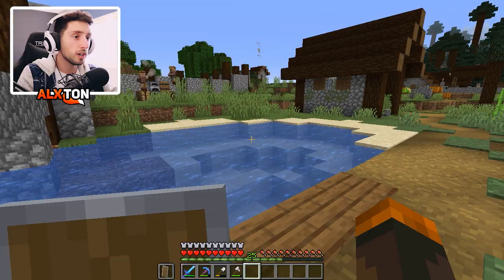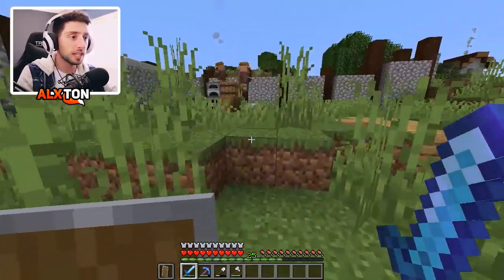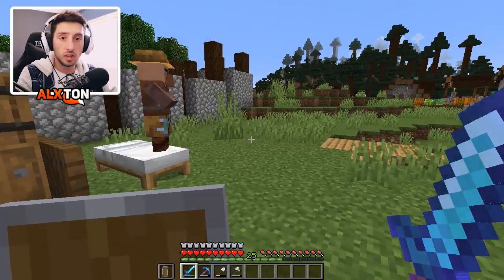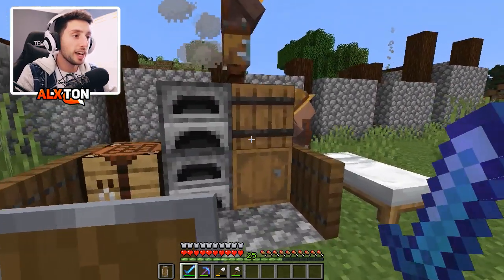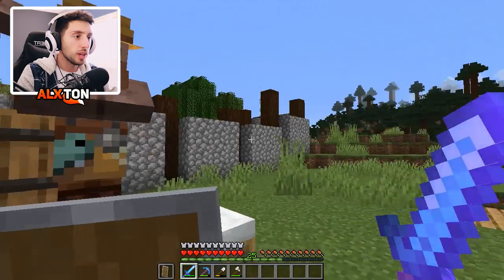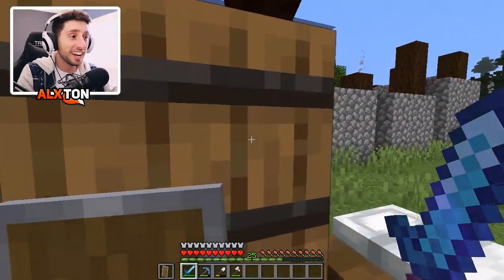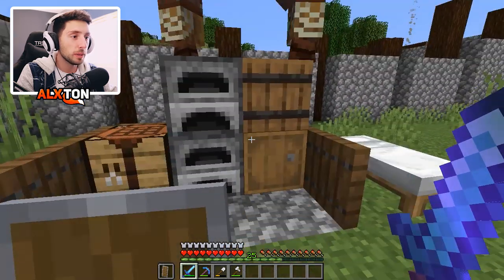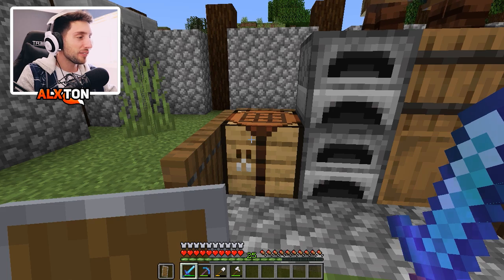We have a few villagers in here already, but they don't have any jobs. Today we have to fix the economy because there's a lot of non-working villagers - the economy is just not happening. We are going to go ahead. What are you going through my barrels for? Out, go find yourself someone else to bother. We have to give other people jobs.